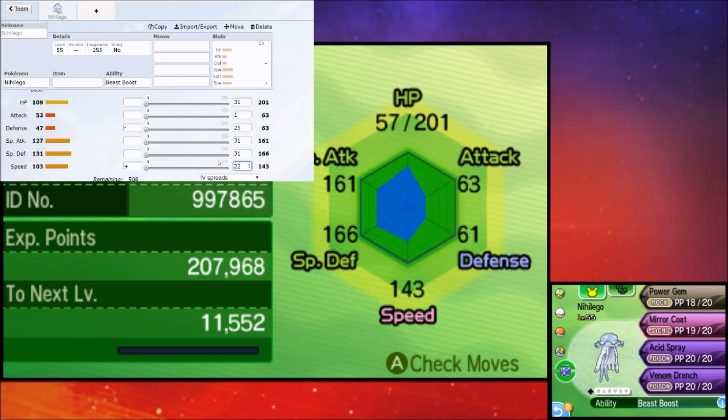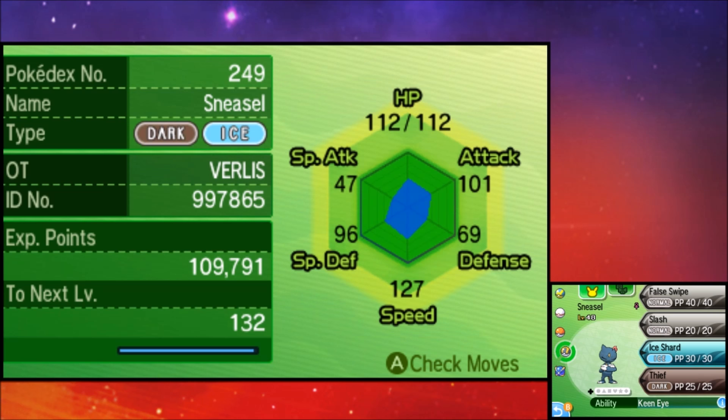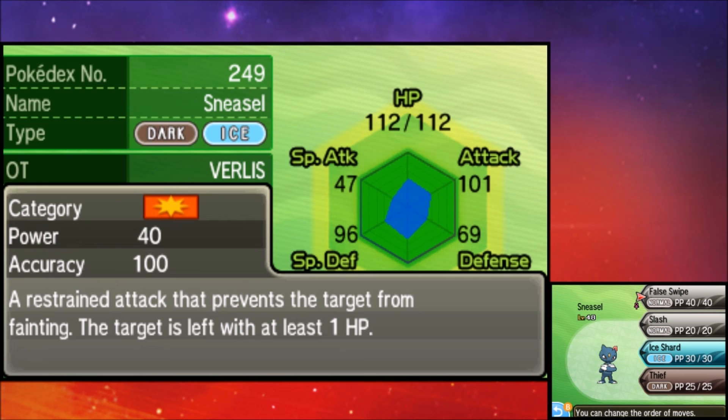Now let's talk about catch rates. On screen you can see I have a Sneasel — any Pokémon with False Swipe works well here. Also useful are status moves: Spore, Thunder Wave, anything that inflicts a major status condition. Poison and Burn are not recommended since they can knock out the Pokémon you're trying to catch. False Swipe is great because the opponent cannot go below 1 HP — even if you use it on a 1 HP target it stays at 1 HP. It's a bit rough against Rock types like Nihilego, but a high-level False Swipe Pokémon is very effective.